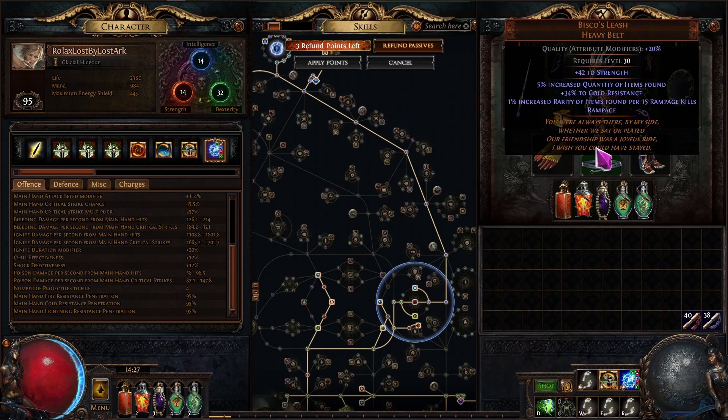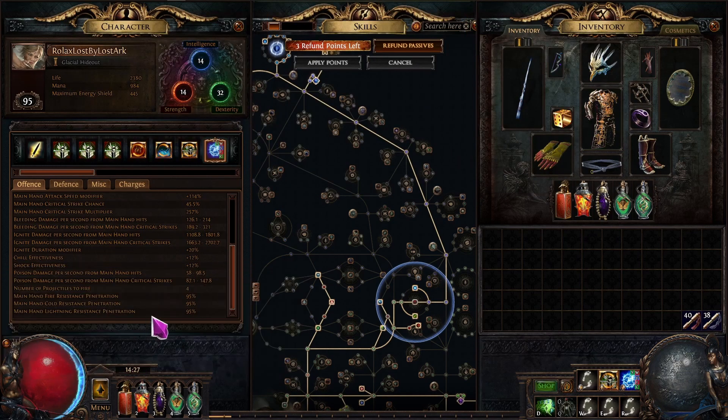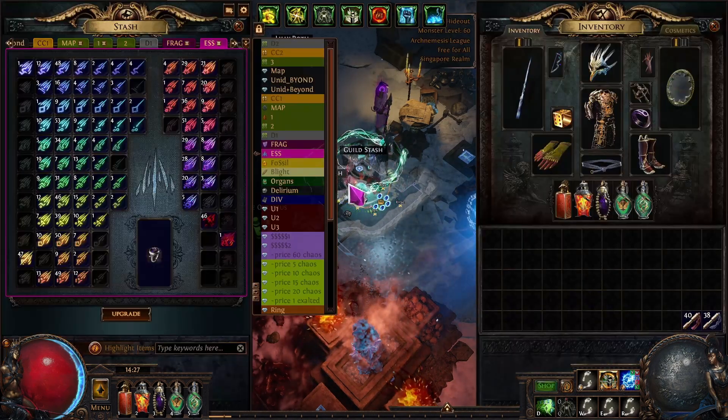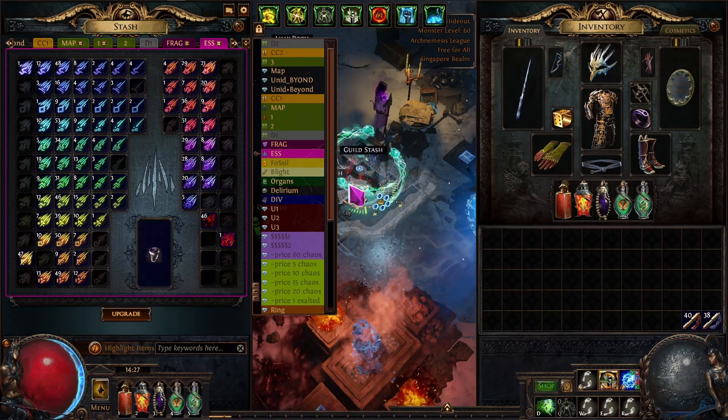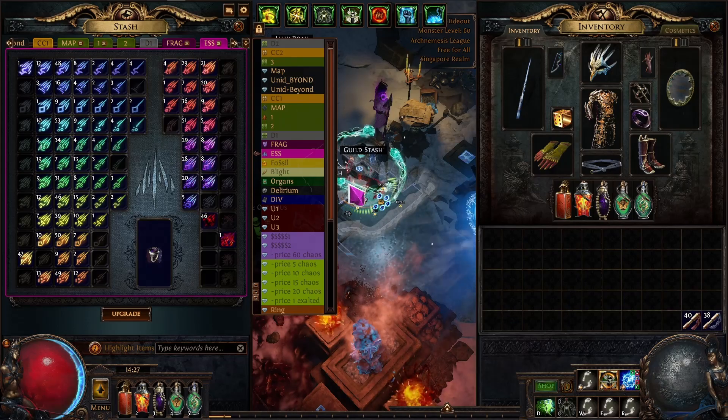I need a little bit more cold damage, so crafting cold damage is better than pen for me right now. I have 95% pen, and when Trinity is up — which it is all the time — I have 16% additional pen, bringing it to 111% elemental penetration. With that, there's basically no map mod that reduces your damage except increased monster life.